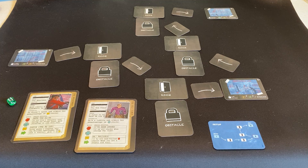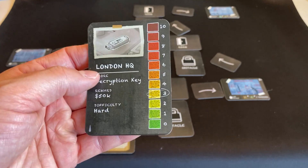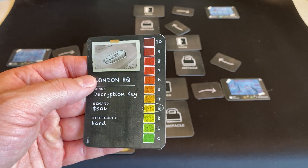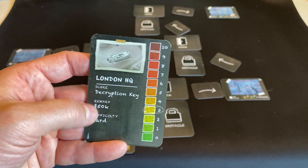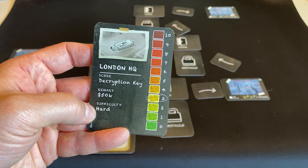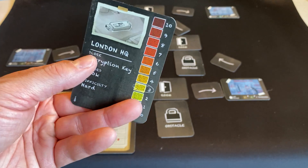When you want to play this as a GM-less cooperative RPG, the first thing you're going to do is pick a target. Today I am showing you the London HQ, and our score is a decryption key. The difficulty is hard — this is a tough one, but we're ready for it.